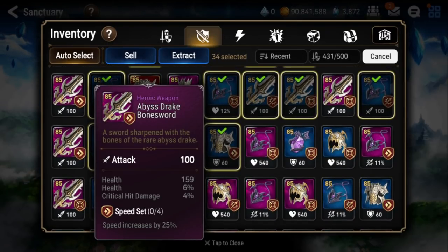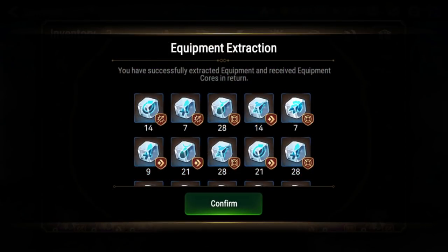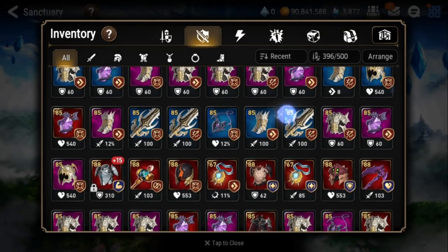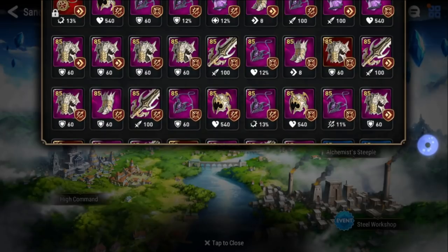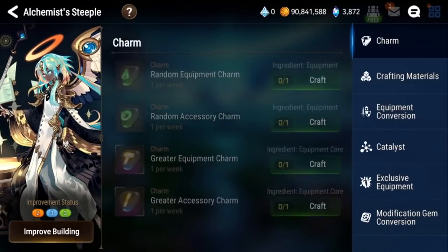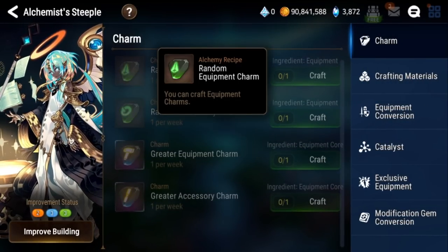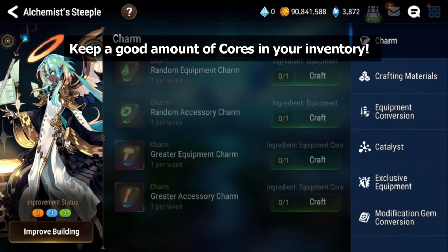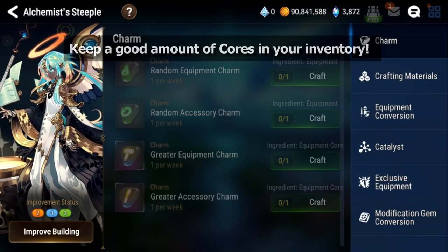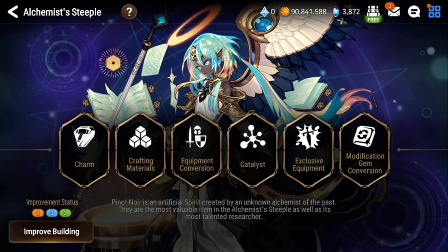This one, for example, is not that great. I wouldn't use it. I could extract this one too, because it's on speed set. And then you'll end up getting all these cores. You want to make sure you have a good supply of them, because you need them for your Alchemist Steeple for the equipment conversion, and also to craft these charms. If you guys want to create your random charms, you have to put in some cores. I just put in my leftover effectiveness set or hit set cores that I'm never going to use, and use that as the fodder to make the charms.